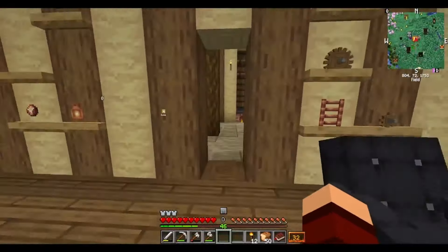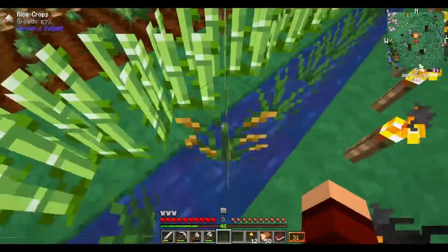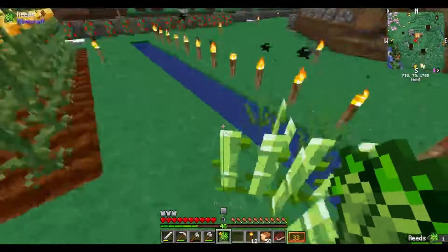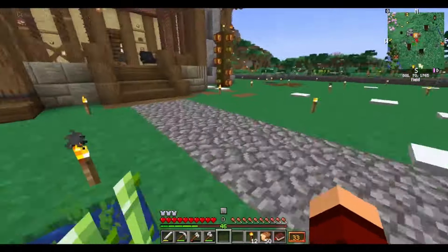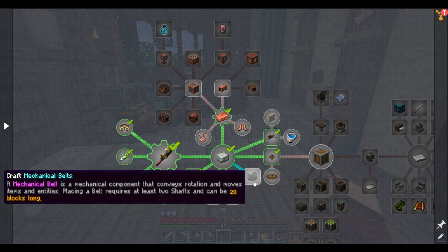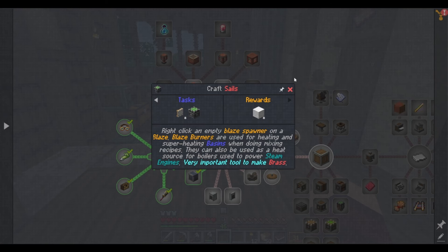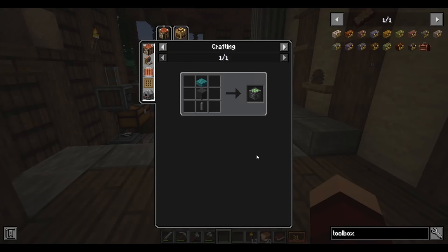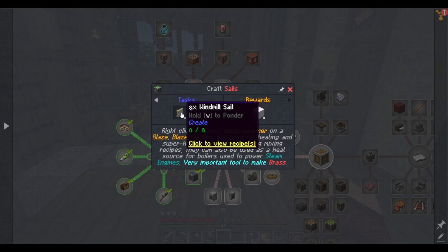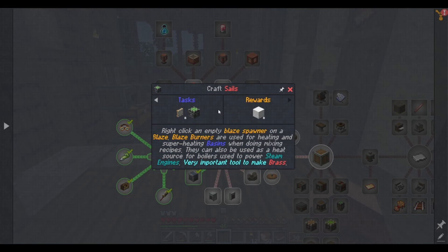Now we're getting into Create, but first I see something I want to fill. Let's do a little gardening there and let that do its thing. Looking at the quest book, I feel like I'm getting ahead of myself - it says right-click an empty blaze spawner on a blaze, blaze burners use... why are you talking about blaze burners? I think this part is supposed to be for something else.